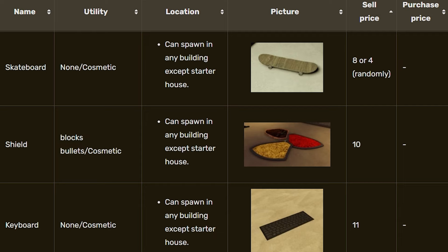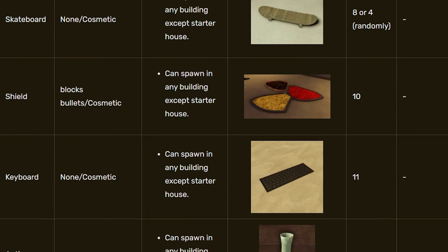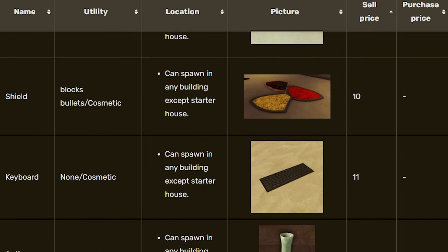Looking further, we have the skateboard, shield, and keyboard. The shield — I find a lot of shields, and not only can they block bullets, they have a sell price of 10 bottle caps, which is absolutely lovely, because you can get heaps of them and sell a lot of them as well. Just absolutely reeling in those bottle caps.